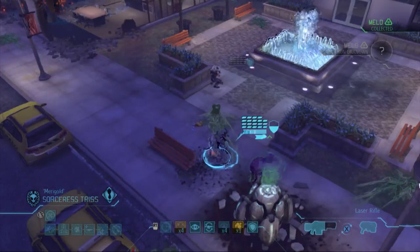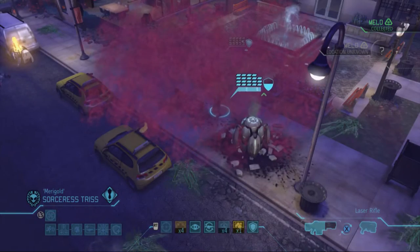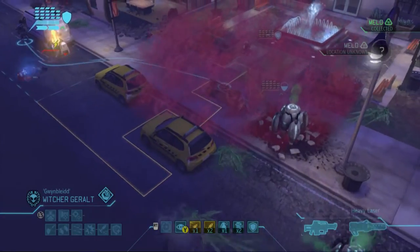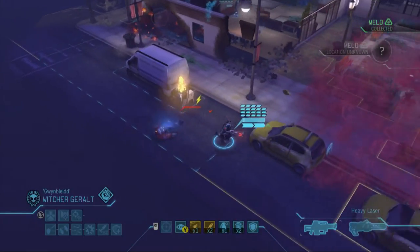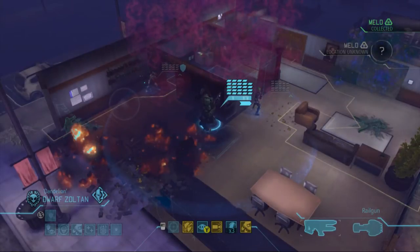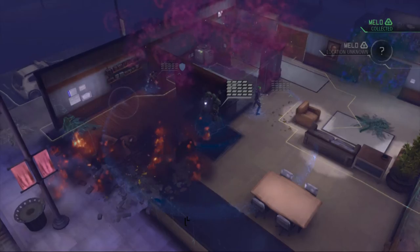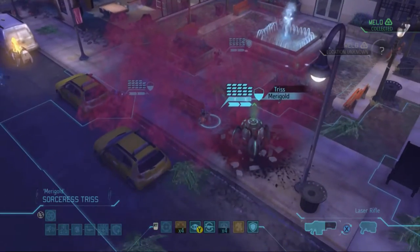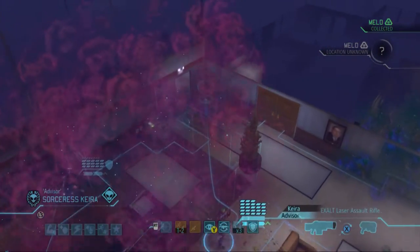That doesn't look like it's covering anybody, but I'll trust the game that it is. Dropping Triss back to smoke her and Siri, because there's still at least one thin man. Playing it safe in case there's a mechtoid or sectopod — a sectopod always seems to be an option that could end my playthrough. We'll split into little groups of three. Kind of just want to have Geralt wait — I'll let a thin man take a shot at us, I guess.